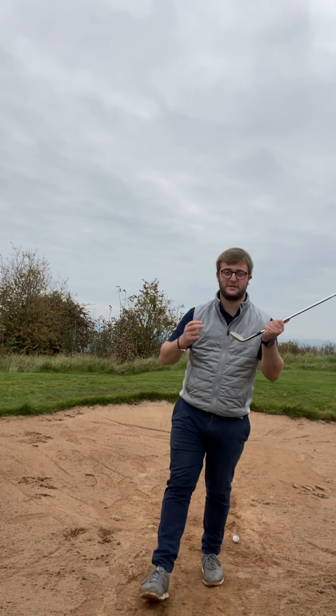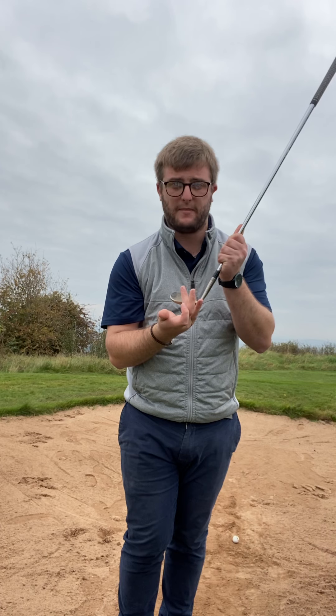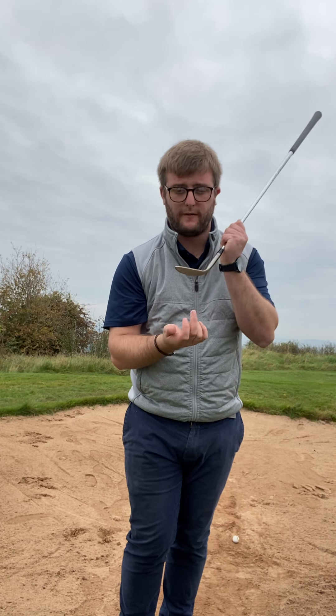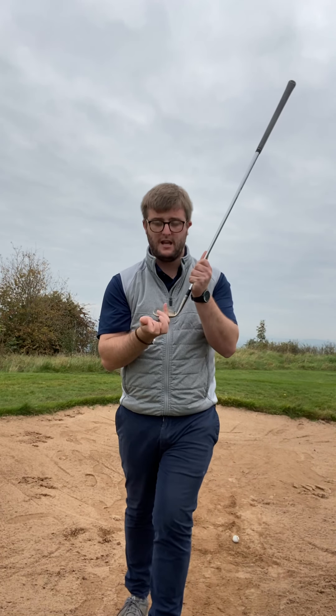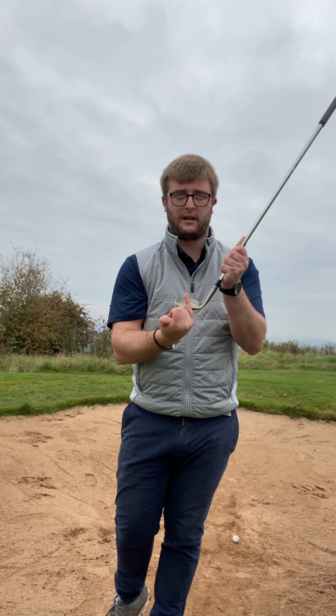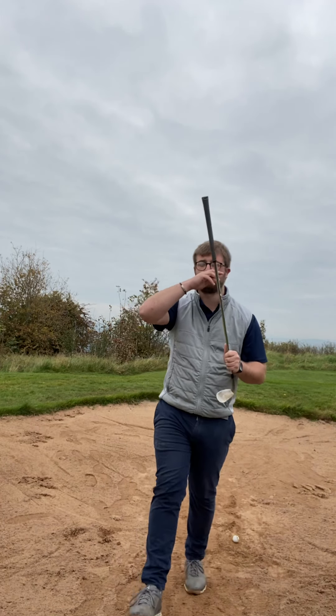Back to ball position again with the centredness of strike. Ball position needs to be where it is to try and get that centredness of strike out in the middle. If we get a little bit too far back or too far forward, we're going to lose the centredness of strike compared to the height on the face. A couple of inches in front means that our ball is lined up out of the middle of the club, and when it gets back to impact it's still going to be in the middle of the club — we're going to get that perfect centredness of strike.